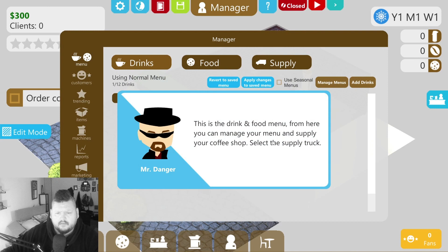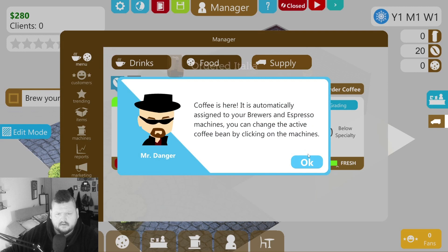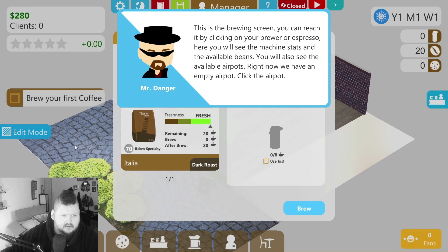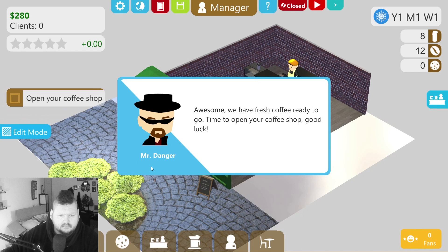Click on the manager menu. We need to order — this is the drink and food menu where you can manage your menu and supply your coffee shop. Select the supply truck to start. Order coffee. Coffee is here, good. You must select the containers. This is the brewing screen — you can research it. Yes, we will brew. Open your coffee shop. There we go.